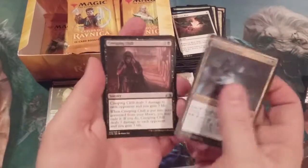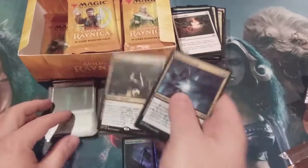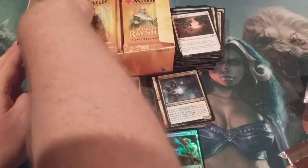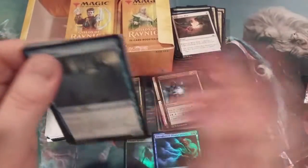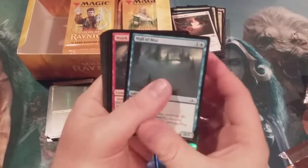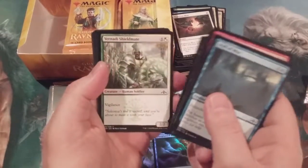We got a Guild Mage, a Chillbringer Phantasm, and a Thief of Sanity. And this is the one-third mark of this box. Thus far I have to give it a 'meh.'